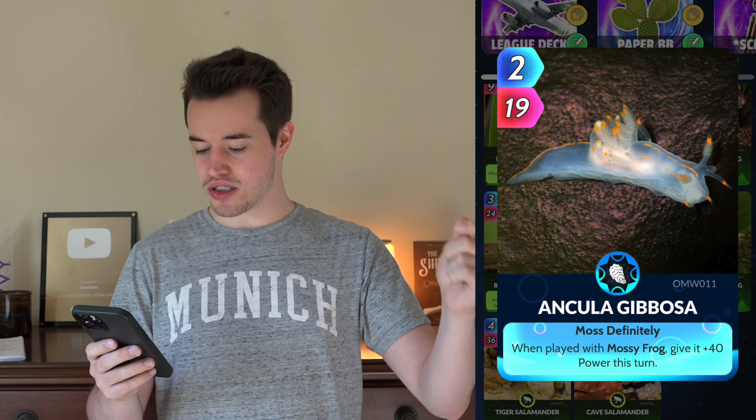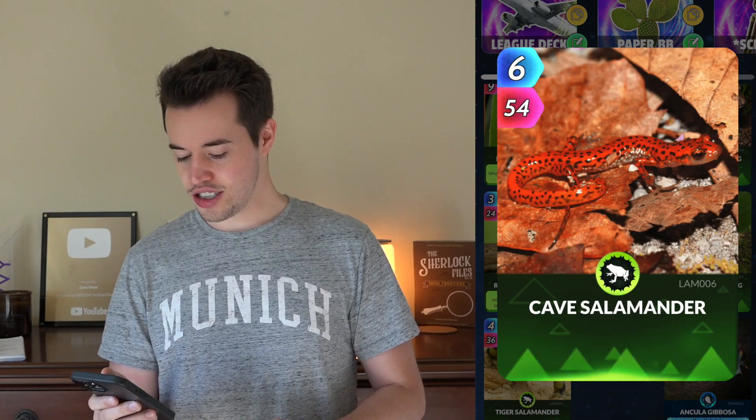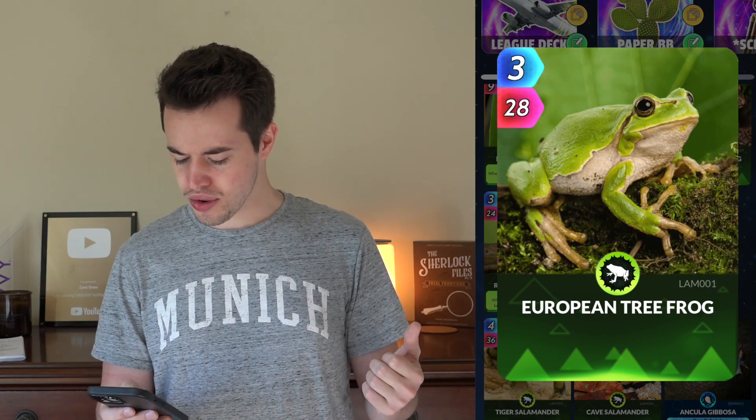The Ancula Gabosa, which will give Mossy Frog 40 power this turn if played with it. Which means, of course, you also have to have Mossy Frog. Get yourself a Cave Salamander. While you're at it, get yourself a Tiger Salamander.